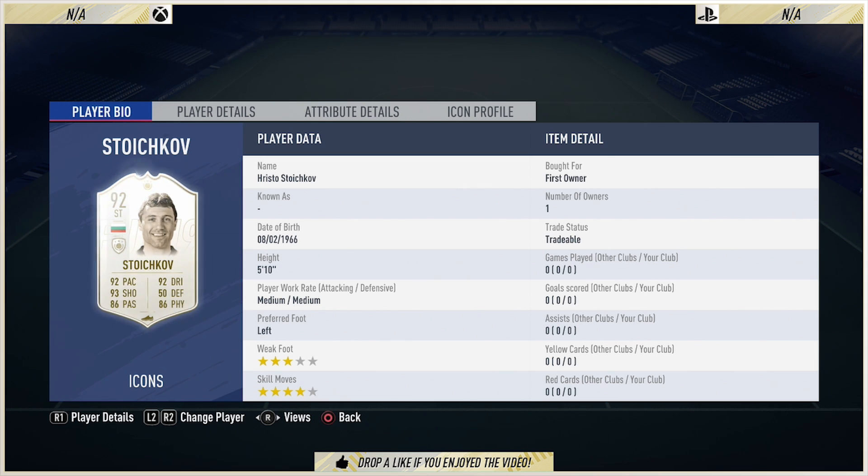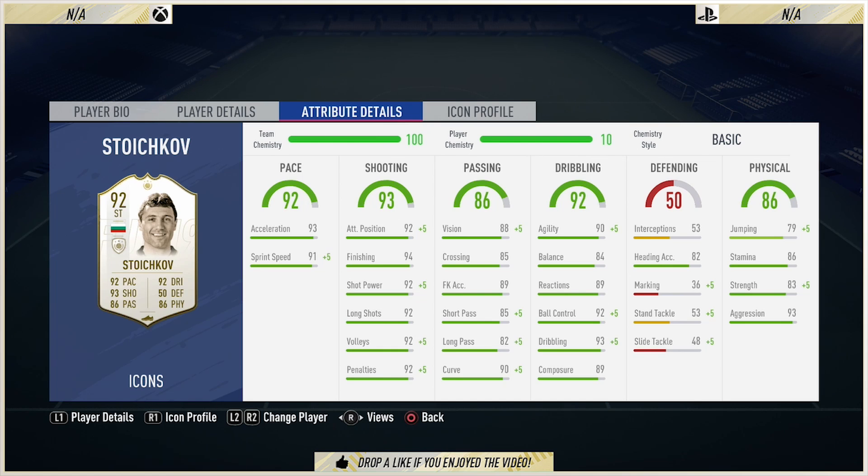Medium-to-medium work rates, and he is 5'10" tall. In terms of his end-game stats, you'll be blown away — they are that good. From the pace of 92: 93 acceleration, 91 sprint speed, plus 5 chemistry style boost making it 96. Crazy.